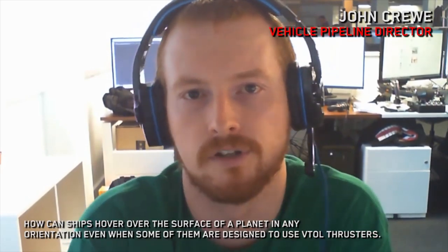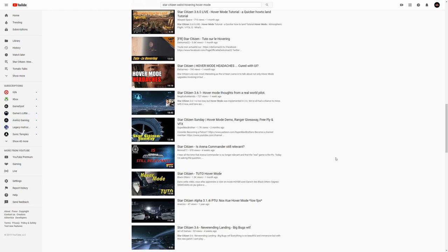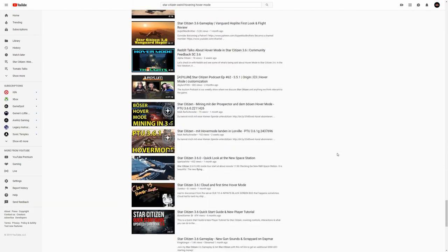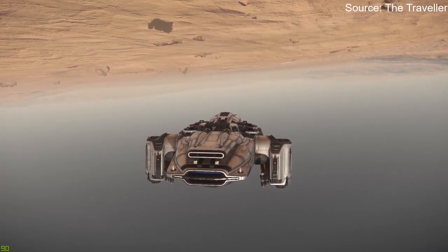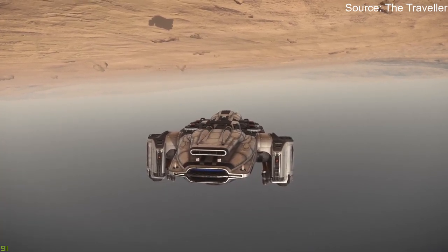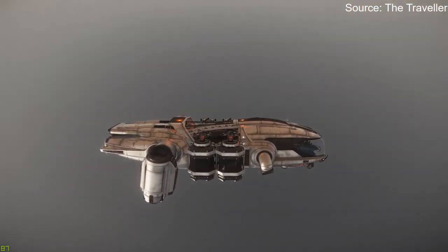Next up, two questions for Vehicle Pipeline Director and Calling All Devs MVP, John Crew. The first question was about hovering on planet surfaces — how perfect is that? This has been a hot topic as hover mode was just added to the game in 3.6. The question specifically asked how ships can hover in such weird orientations in atmosphere, even though some have VTOL thrusters specifically designed for hovering applications.